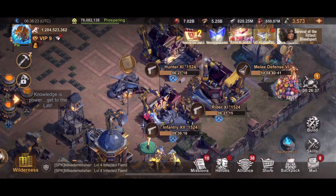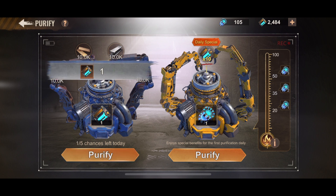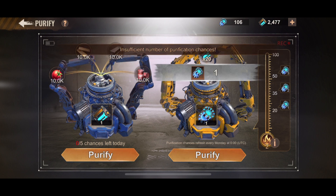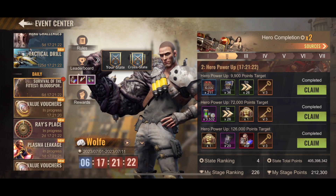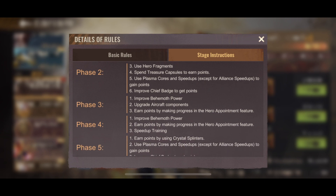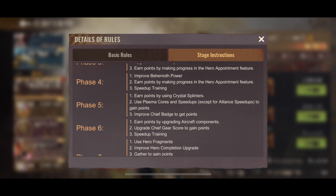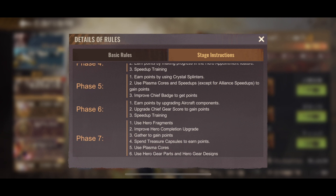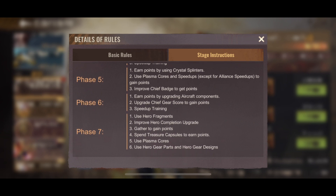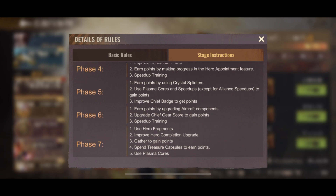The other option is plasma cores. I think I actually need to use plasma cores anyway, but let me check - if I don't have some of the other stuff to use for the later stages, it might not be wise to use plasma cores. Upgrade, improve VM mode, plasma cores, cluster splinter, shift gear, budgets - I might upgrade the budget here in phase five. Aircraft components, gathering fragments, hero completion.